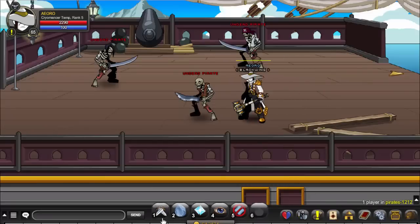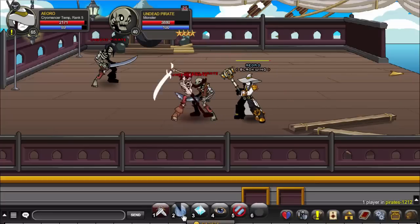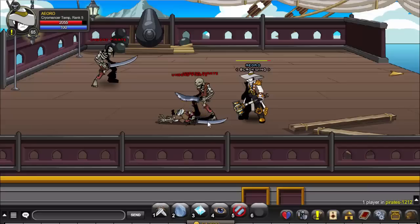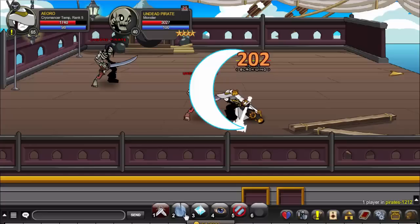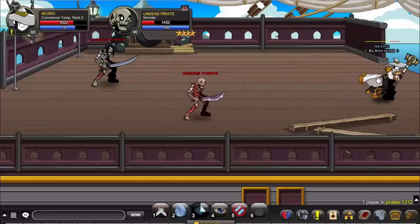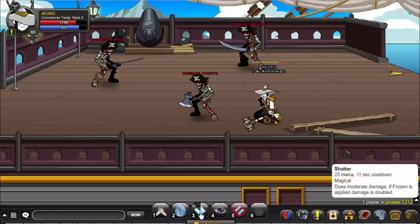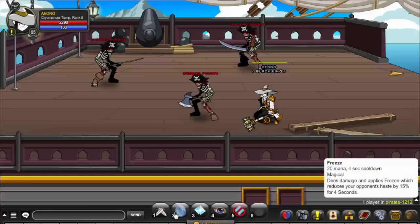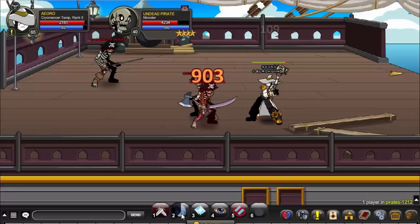Let's look at the first skill. It is Frozen. It actually increases other skills' damage, and as you can see it also deals pretty good damage. For the second skill, which is Shatter — it deals moderate damage if Frozen isn't applied, but if Frozen is applied it does extra damage — actually you can say double.